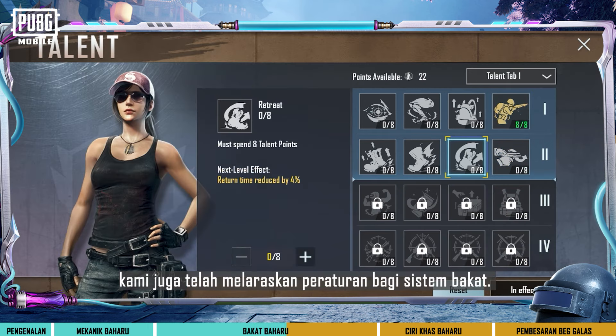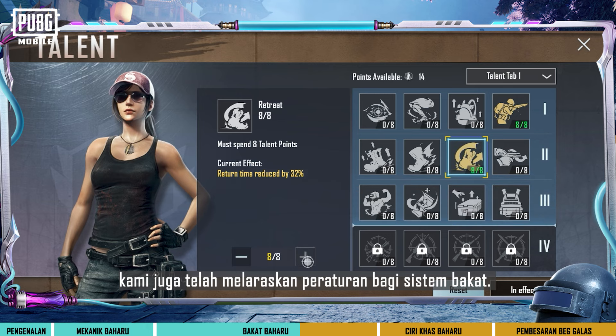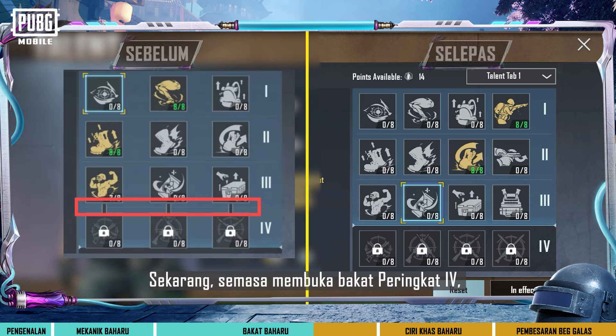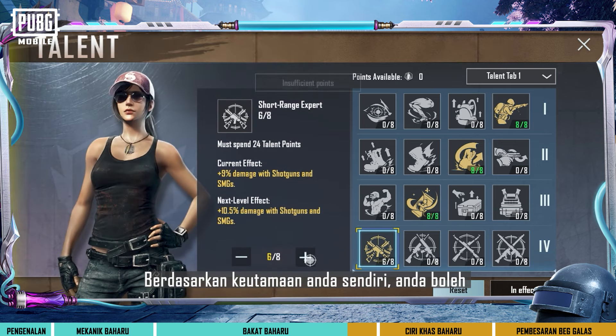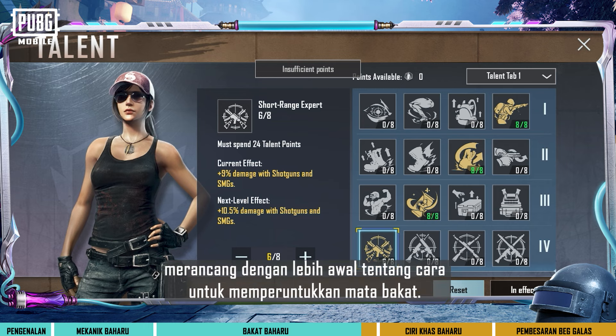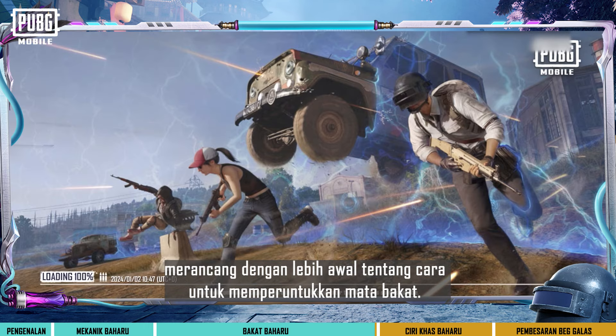We've also adjusted the rules for the talent system. Now, when unlocking tier four talents, it's no longer necessary to fully allocate points to the previous talent. Based on your own preferences, you can plan ahead on how to allocate talent points.